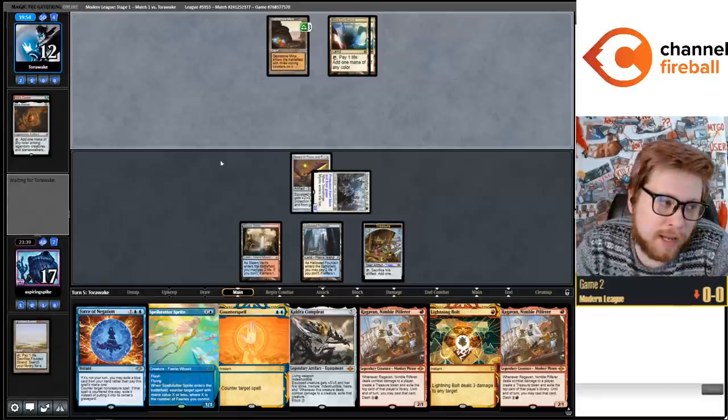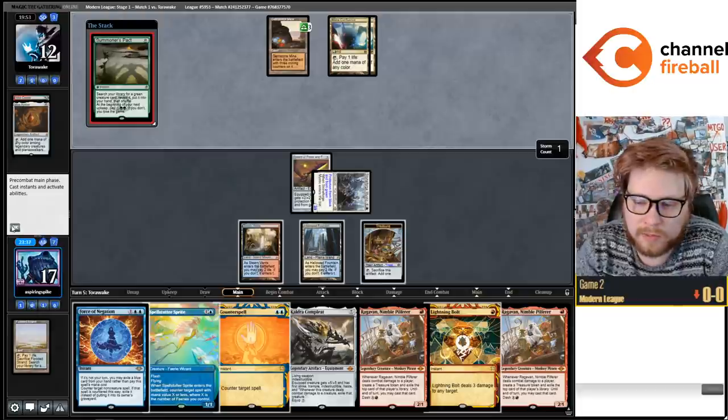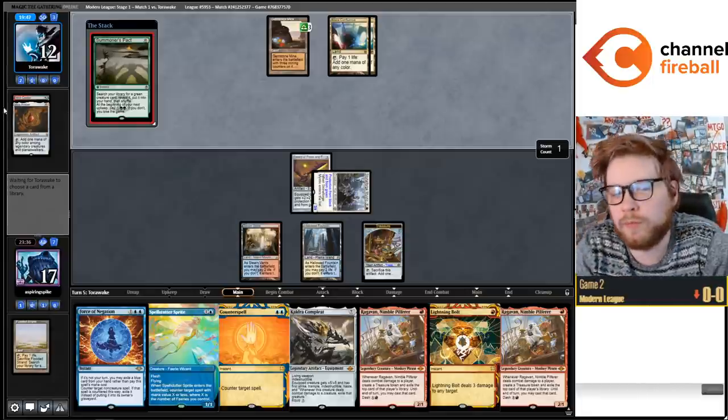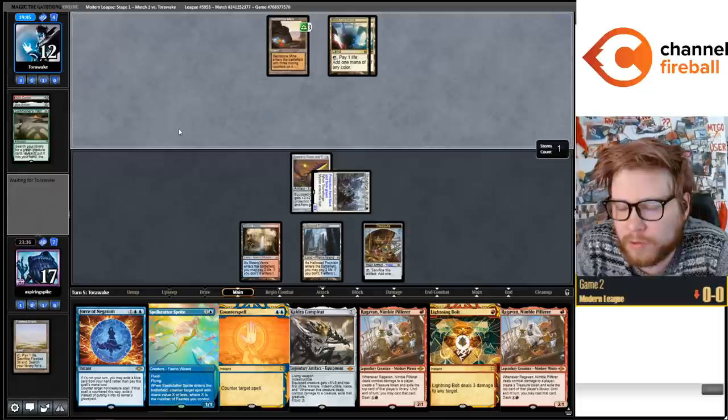The thing about Demi Lich and Thing in the Ice - the idea is that you can cast four spells, flip Thing in the Ice, and then bounce Demi Lich, but you can just replay Demi Lich for zero mana. That's the idea, and maybe it's good - I just don't think that it is.